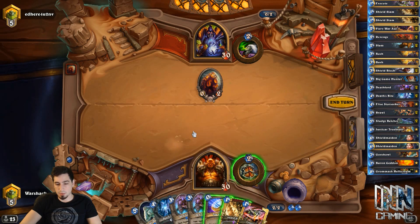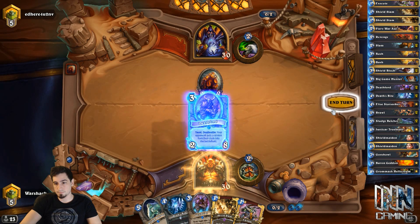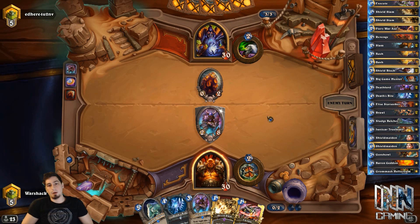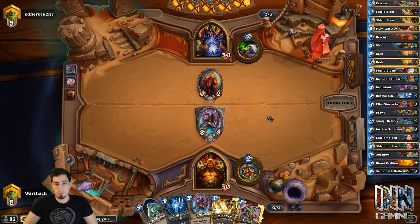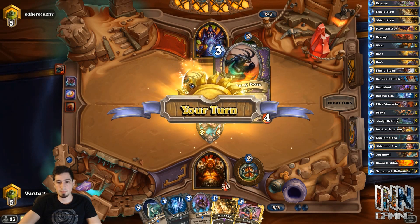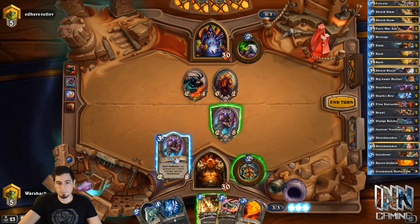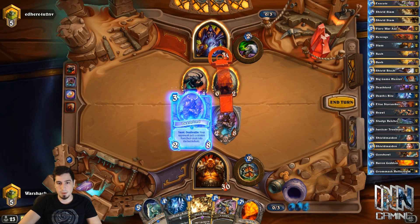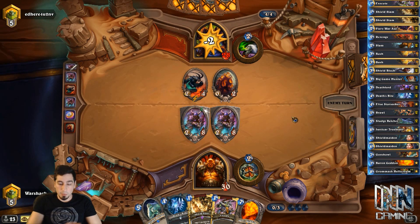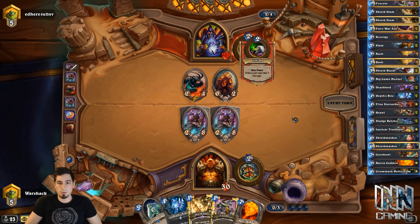So do we coin the Death Lord to double Death Lord off the bat? I think we can because we're not going to be punished by anything. Unless he plays like a Power Overwhelming here. Coining Death Lord may be a little premature to be honest. I guess we could have coined Death Lord next turn and deal — yeah, coining Death Bite was probably a little bit better. But not too bad. Double Death Lord though — that's 16 health you have to plow through. By the time you do, we're going to be able to deal with your field with Death Bites, Belchers, Executes. We've got the time. He probably will Iron Beak one eventually.